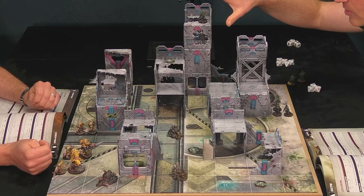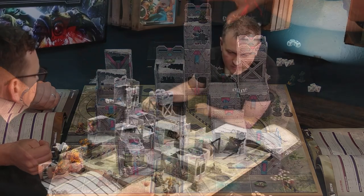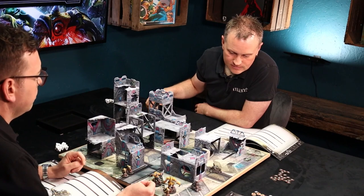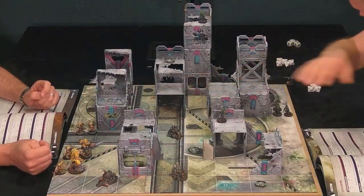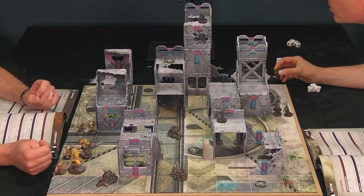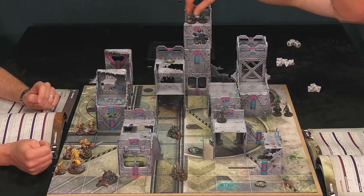Matt lands his Rangers in good positions — one to get height for shooting with a jet pack, and another in a spot with clear shots. Then we roll our command dice — Matt goes first since he won the recon test.